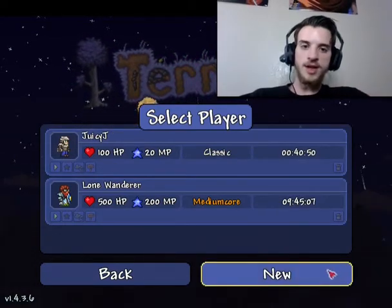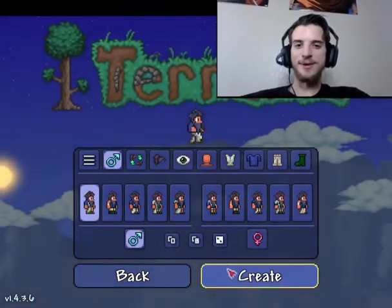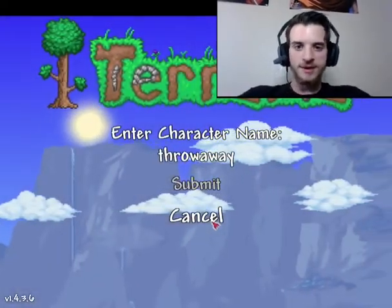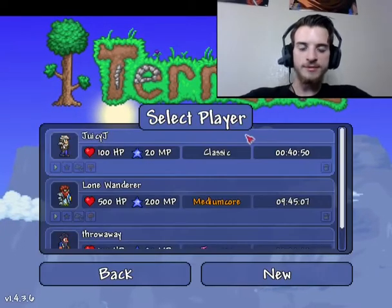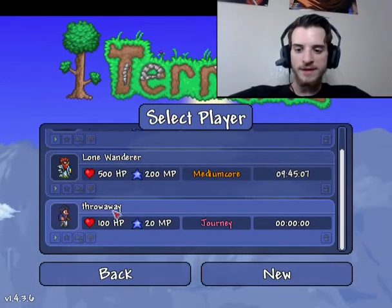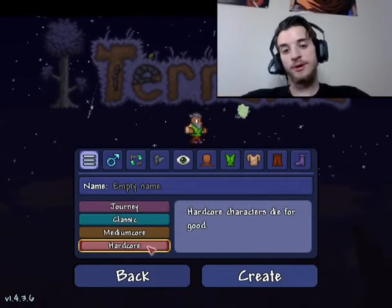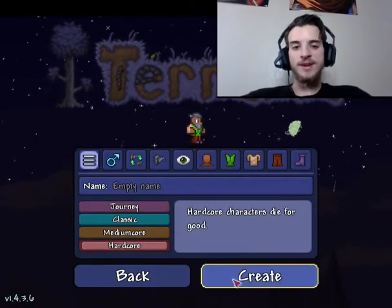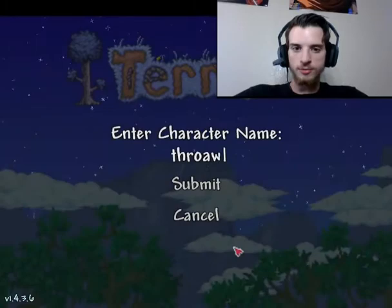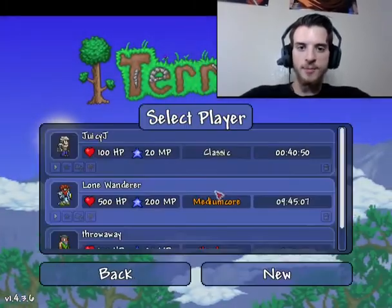So it's imperative that you do not use a character that you like playing with. I'm going to go ahead and create a new character. Just to make this quick, I'm going to randomize everything. Let's just call this 'throwaway,' because it is going to be a throwaway. That's on journey mode, so I'm going to have to make some changes. Just to prove a point, I'm going to go ahead and select hardcore mode because it would make it even greater to show you guys the results of these hacks.